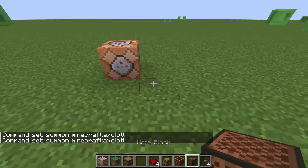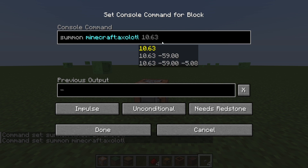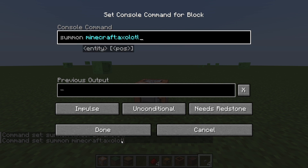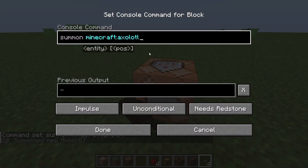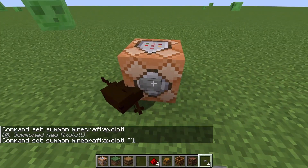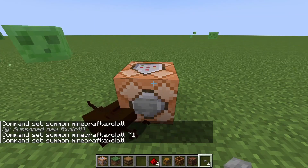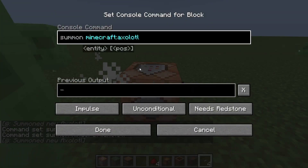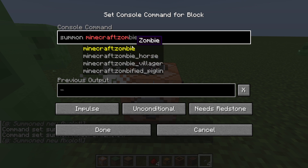So we're going to hit done. Throw our button there. There we go. It spawns it on the block. So maybe you want to adjust that. It will spawn in the command block, so we can change this to something that won't die.